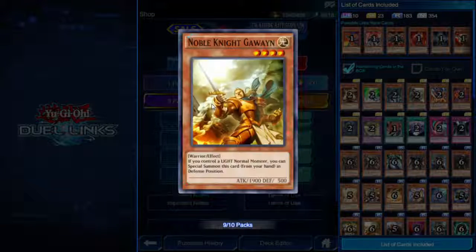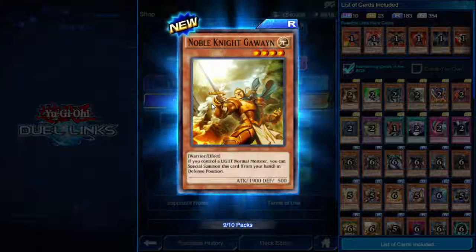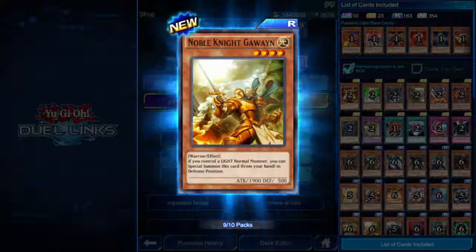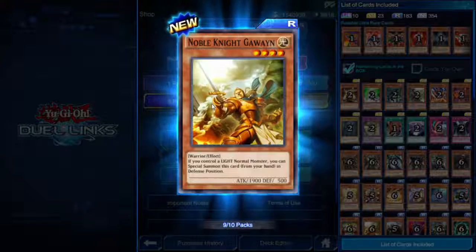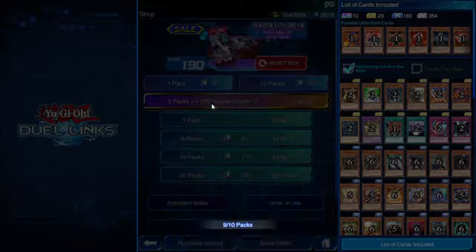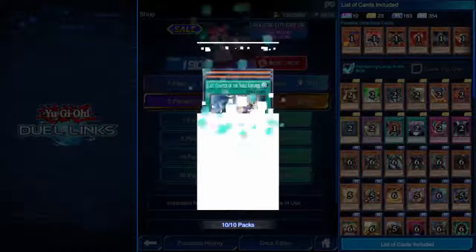Noble Knight Gawain — four star Light, 1900 attack. If you control a Light normal monster, you can special summon this card from your hand in defense position. And another super rare maybe...